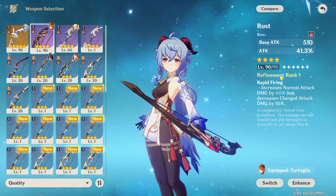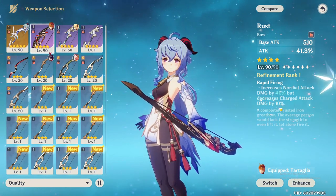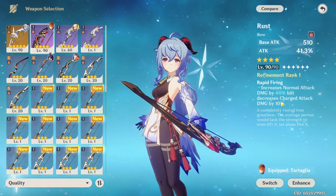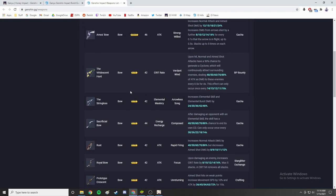For four-star weapons, one I would not recommend is the Rust. I know it's a really good bow for a lot of characters, but the problem is it decreases your charge attack damage by 10%. For Ganyu, you're going to be using your charge attack far more than your regular attack, so I definitely would not use the Rust for her — even though it's popular for many other units.